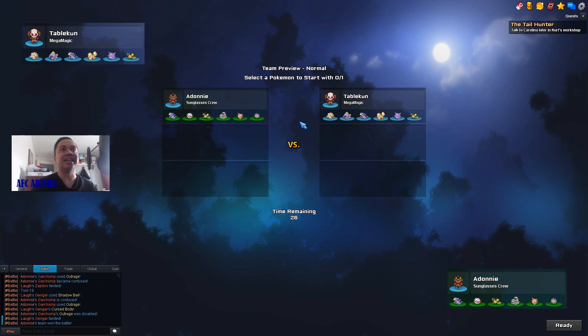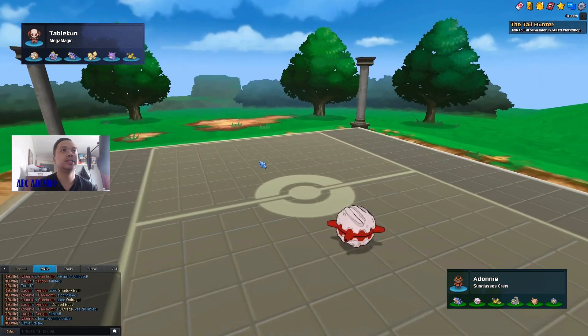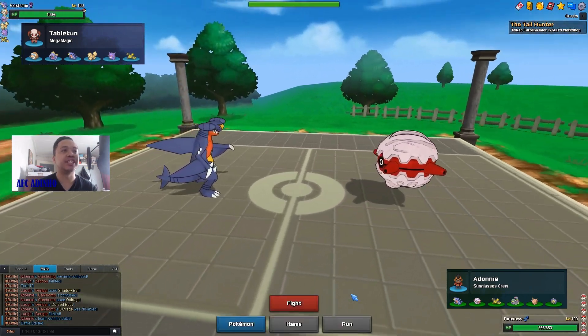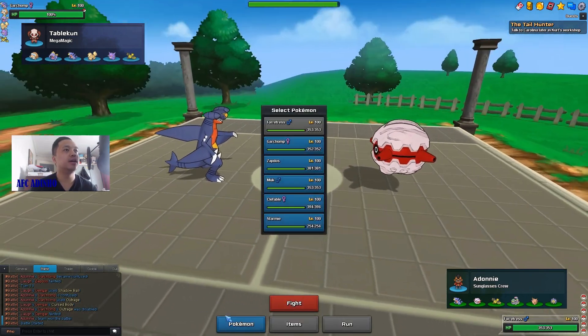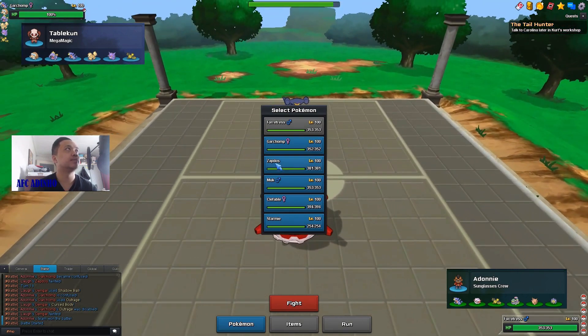We got a game against Stable Goon — he brings a Choice Band Excadrill most likely, so definitely a lot of Fire on this guy's team. I'll lead with Forretress and try to get Stealth Rocks up like in most games; Sturdy will always ensure I get up my rocks. He leads with Garchomp — Fire Blast could definitely be coming, but I really want those rocks up.